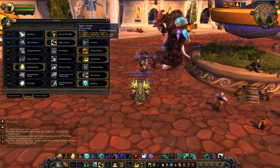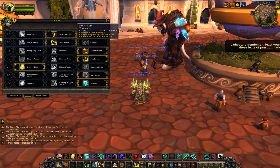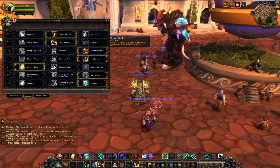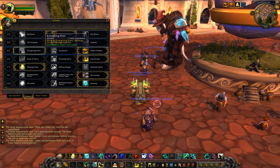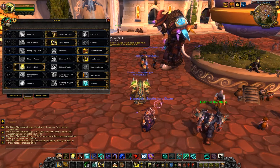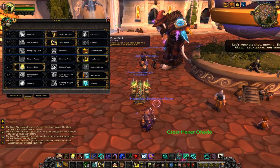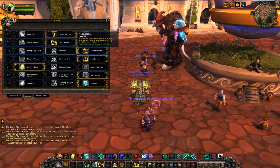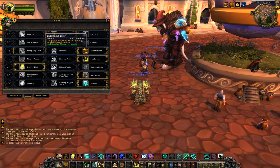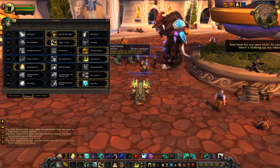Second row I went with Tiger's Lust because it's another way to get out of roots and snares with a speed increase — I feel like that's the best option for this row. Third row is kind of a toss-up for me. Most people will probably go with Energizing Elixir for the energy and chi refill, but I have Power Strikes for an extra chi every 15 seconds during Tiger's Palm. Anything in this row works, but I think most will go Energizing Elixir.